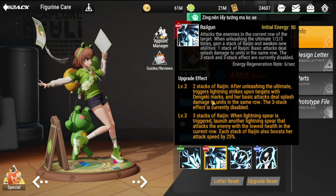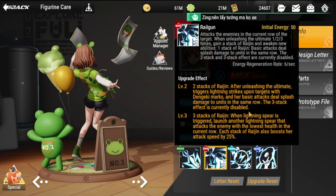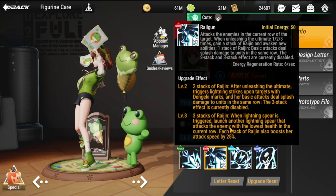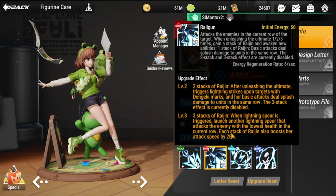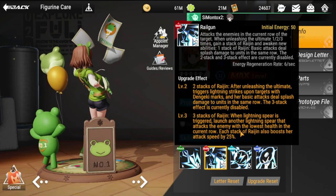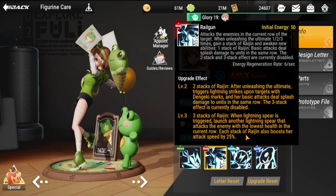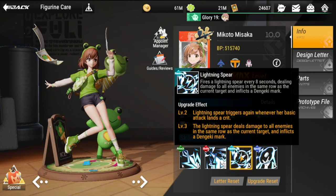The three-stack effect is disabled until unlocked. Once you unlock it, three stacks of Raijin: when Lightning Spear is triggered, launch another lightning spear that attacks the enemy with the lowest health in the current row. Each stack of Raijin also boosts her attack speed by 25%.